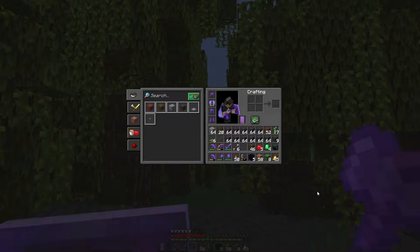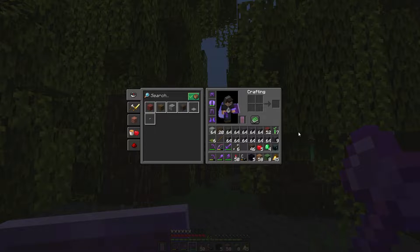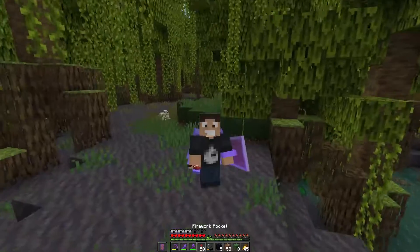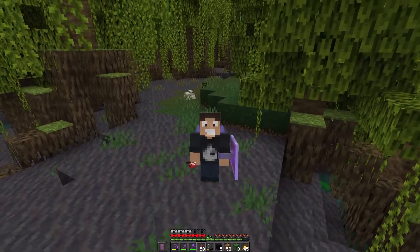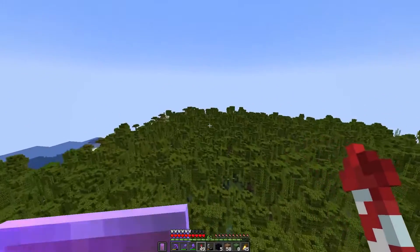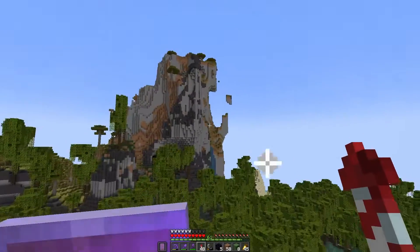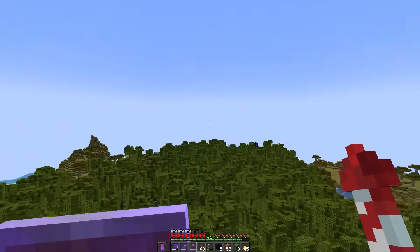Okay, I have got several stacks of mud and a little bit of the mangrove logs plus a couple of propagules. So I can always come back here later and get more if I need to. But I think for now we've got enough — we can head back. Where's my portal at? It's somewhere. There it is.